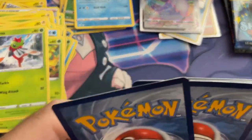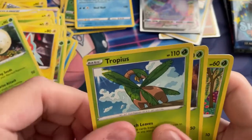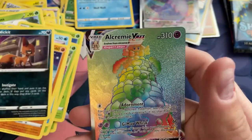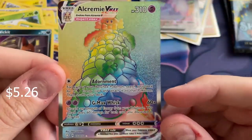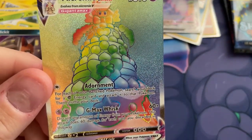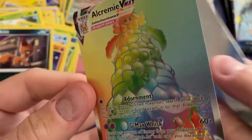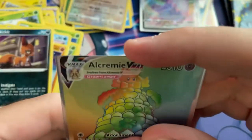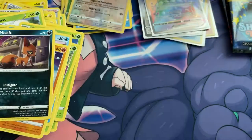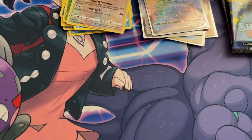Code card, 2, 3, 4. Fighting Energy, Rotom. Seen these before - nothing new. Reverse Eevee. Hey, there we go. Rainbow Rare Alcremie VMAX. Not too shabby. I think that's our first Rainbow Rare with this set. I think I pulled one last time - that video is up now on my channel. If you haven't seen that, go ahead and check it out - opened up Pikachu V-Box and a Boltonion V-Tin.